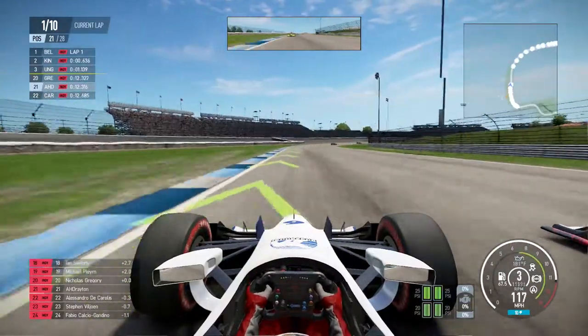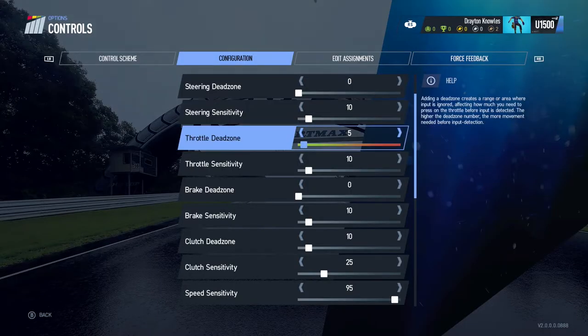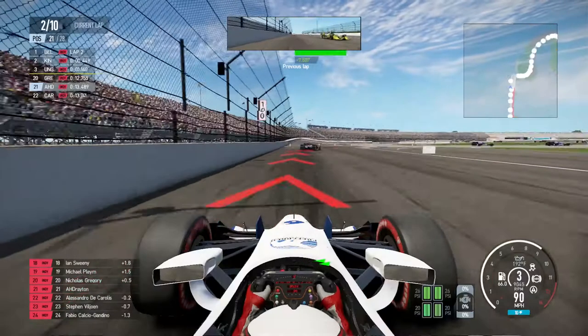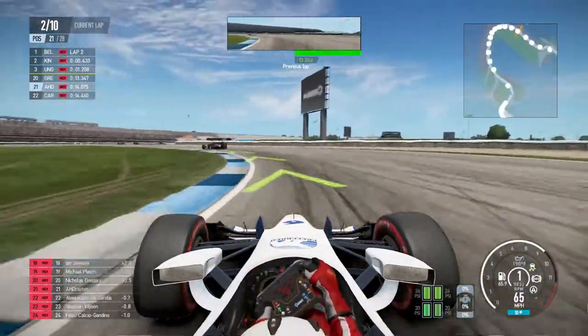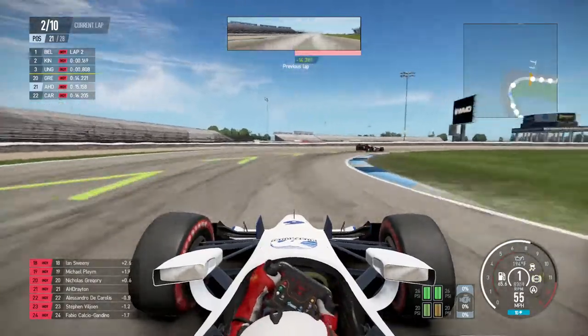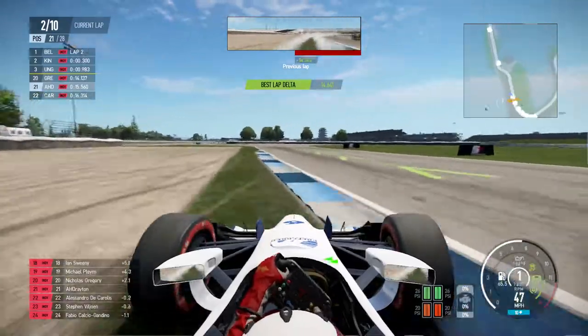I thought the update changed the steering physics a little bit, maybe I had to readjust my controller settings. I did see in the update notes that they made some physics changes to how some cars handle. So I tried adjusting my controller settings, but the problem still persisted. By the way, I'm using a default setup, so there's no real excuse for why my car is acting out of control.